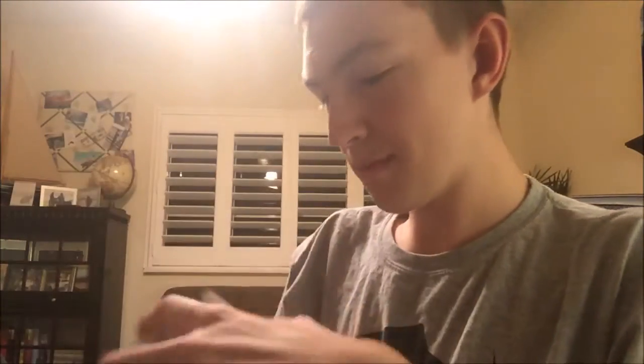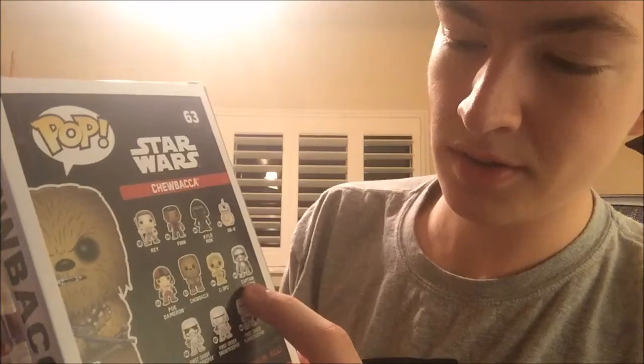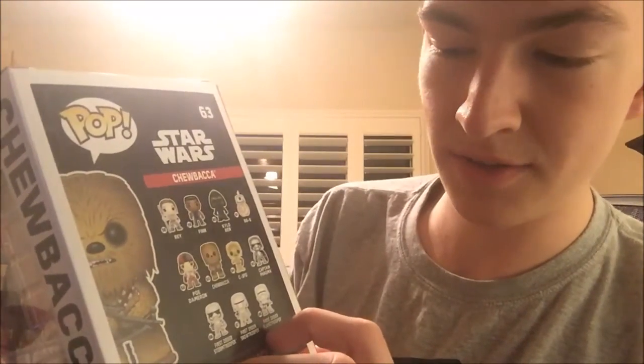Next, which I heard is the best thing ever — it's like Flocked, I guess? It's like Chewbacca. It's a Force Awakens version of Chewbacca. And my box is damaged — it's caved in. Number 63 out of the whole thing. The rest of the line includes Rey, Finn, Kylo Ren, Poe Dameron, Chewbacca, C-3PO, Captain Phasma, First Order Stormtrooper, First Order Snowtrooper, and the First Order Flamethrower Trooper. I'll take back what I said — this is actually a variant of Chewbacca; there is a normal Chewbacca, but this is like a special edition variant of him. I just completely dropped him. But yeah, here's Chewbacca — the Force Awakens version.